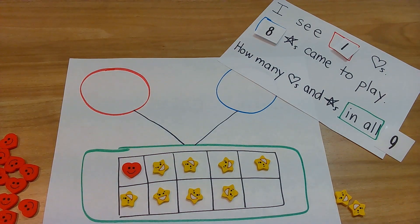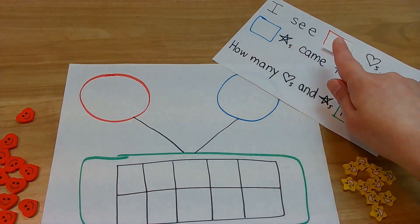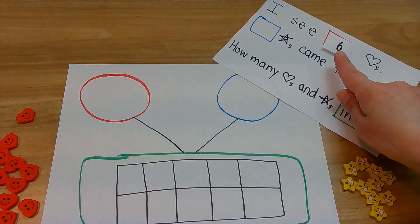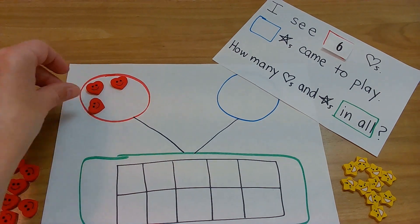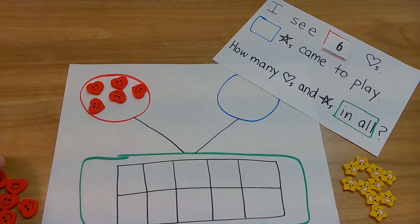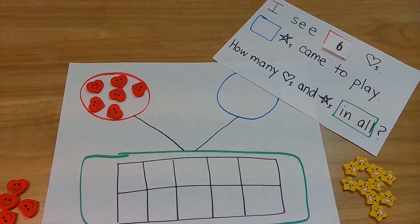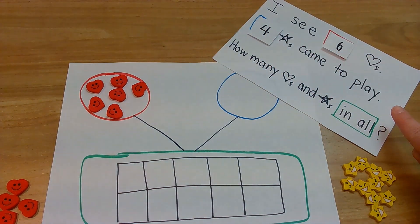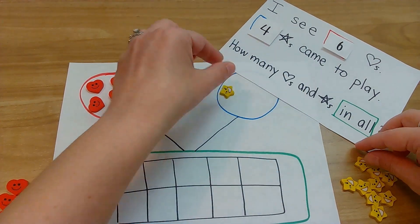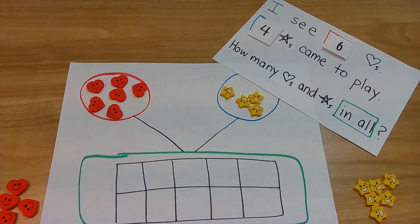Let's see what our last problem is. I see six hearts. Six goes in the red - put six of whatever you have in the red, but I have to use hearts: one, two, three, four, five, six. Now, what's next? Four stars came to play. I have to put four stars; you put four of whatever you're counting: one, two, three, four.